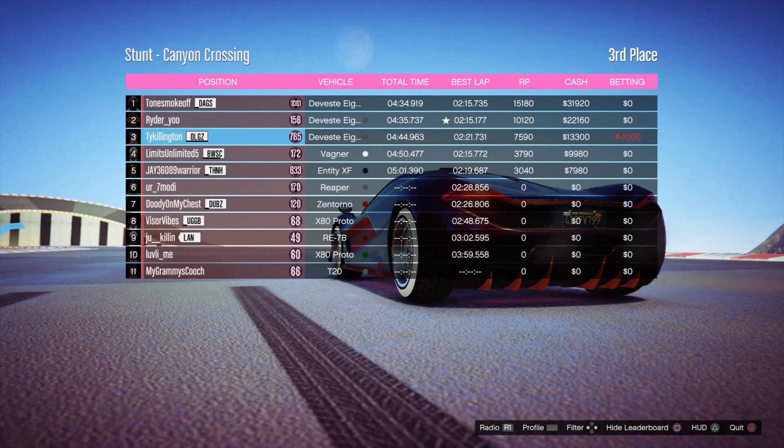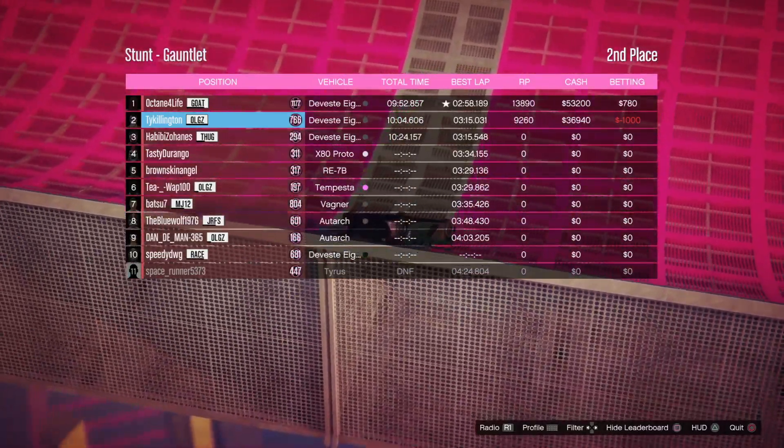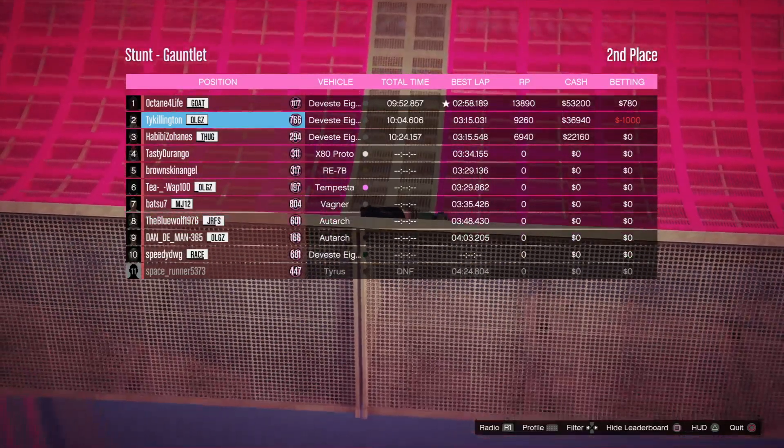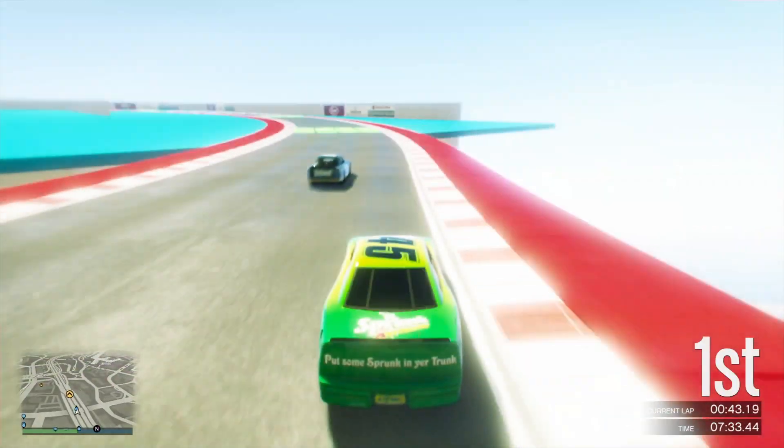Of course, upgrade all the performance as well. Now, the stunt races are double money — they're okay, but they're not going to be paying out as much. As you see right here, with first place getting $31,000 at 4.5 minutes, I got third place on this one and made $13,000. Still good RP, but it's not going to be the same as the triple money that's going on right now. And with the stunt races now, if you don't have a Devastate 8, you'll be catching up — that's really the better car for stunt races right now.